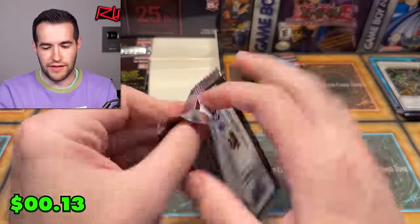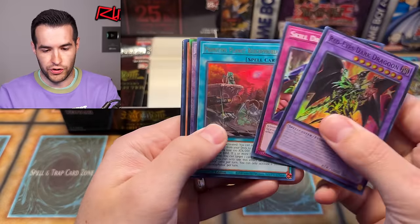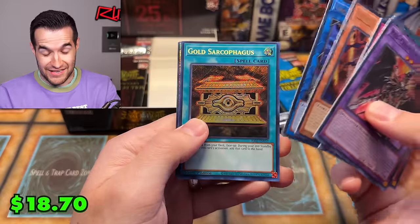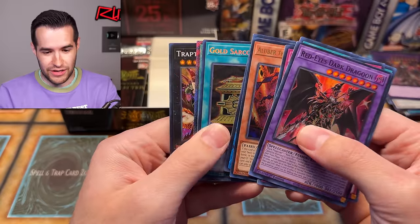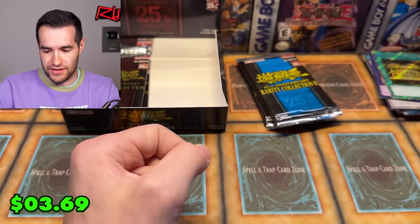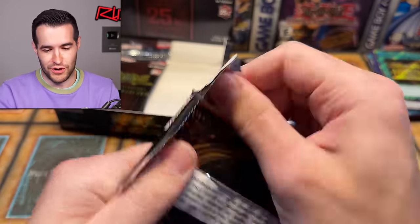Can we get something crazy here? We have Red Eyes Dark Dragoon — we have the Red Eyes Dark Dragoon, awesome. We have so many cards. This looks like a Platinum Rare — Gold Sark right after Gold Sark. A couple doubles in that pack, but even then, pretty awesome looking cards. The Platinum Rares look great.